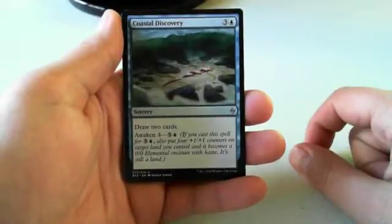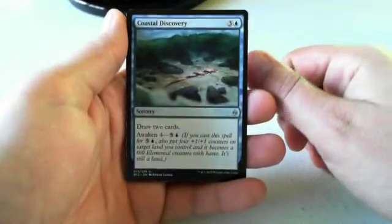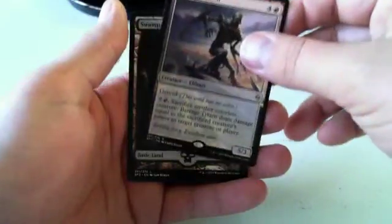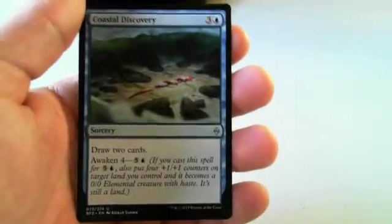Coastal Discovery is probably the best uncommon. The fact that you can get three cards for six mana or two cards for four mana is very powerful. It's either Coastal Discovery or Grip of Desolation as my favorite uncommon. If you see this card past the first or second pick it's a good sign that blue is open, and you should definitely go into it. The card is very potent — the failsafe of drawing two cards for four is fine, but the option to have that third card as a 4/4 is great.